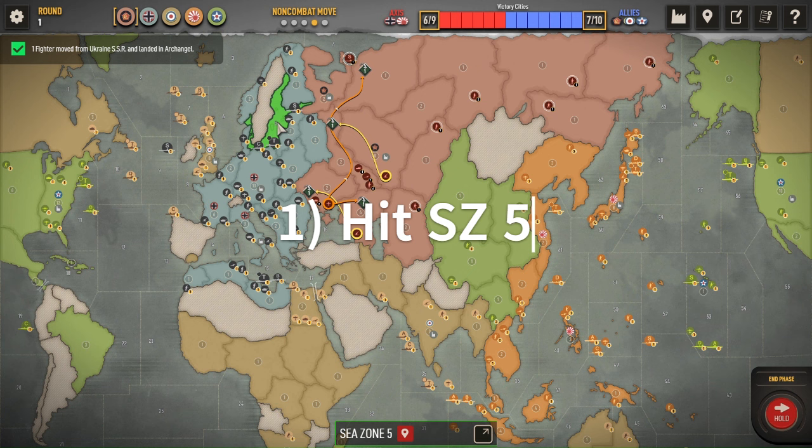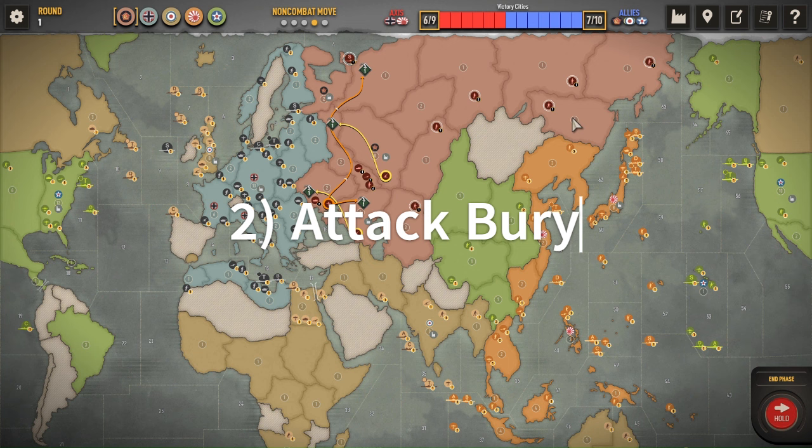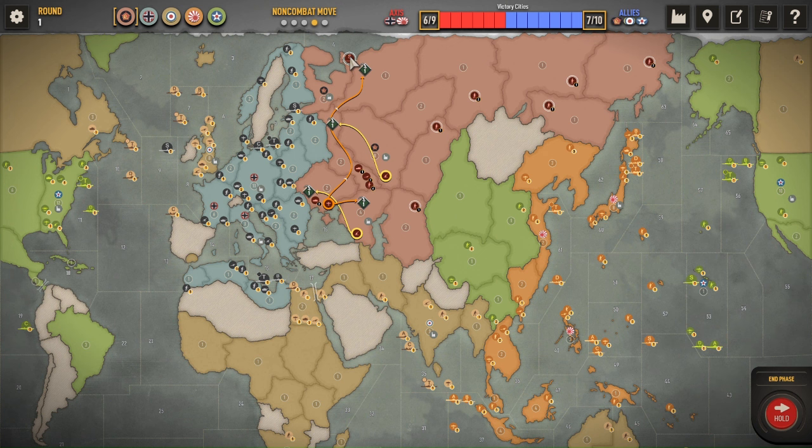One fighter goes up to Archangel. From there, it can hit and reclaim or clear out Sea Zone 5 — the German transport that usually lives there. It can also attack east and help clear Buriatia if Japan takes it lightly and there's not another good attack. It can hit two spaces away, so it's got a lot of options. Options are a very important thing to keep open, especially in the early rounds of play. You want to be able to adapt to how your opponent's playing.